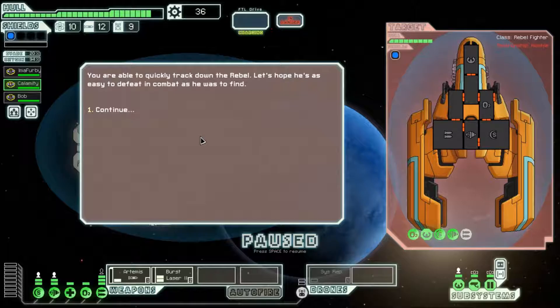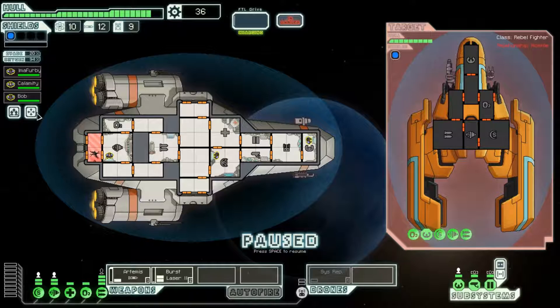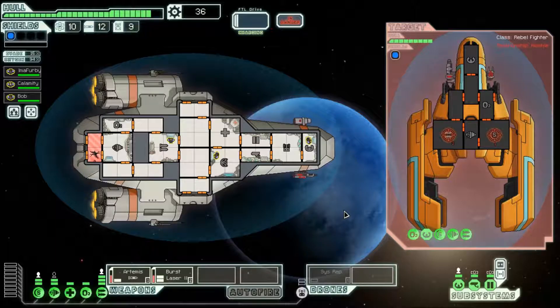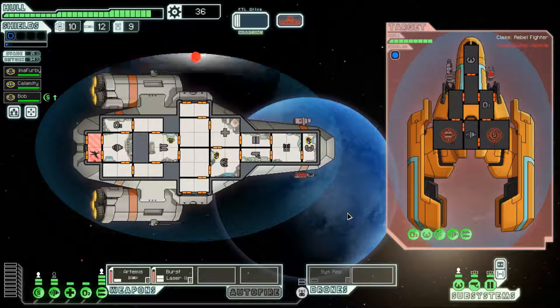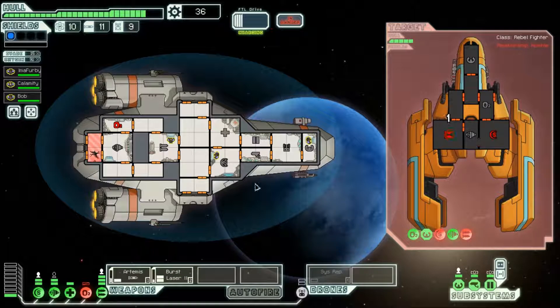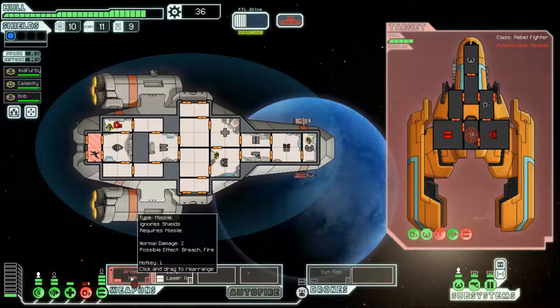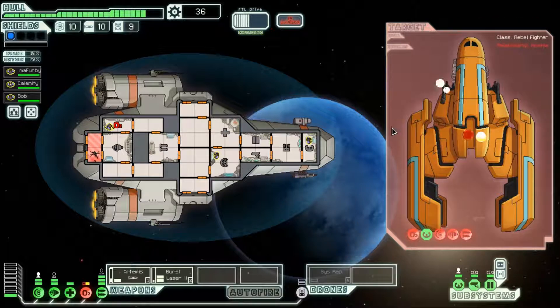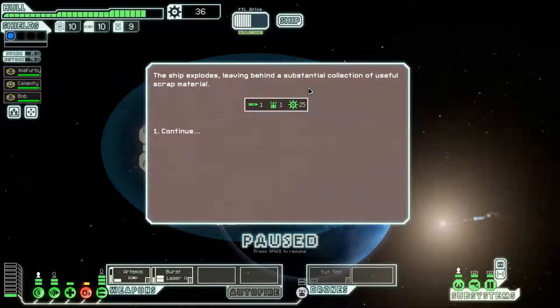Let's start heading towards the exit. We've stumbled across a forward scout of the rebel fleet. They are powering up their FTL — if they get away they will warn the fleet of our position, so we have no choice but to destroy them. Take down the shield, use the Artemis to hit their engines. Ouch, they're really pummeling us. Okay, we got them. We do have to do some repairs — got two missiles, a drone part, and some scrap.